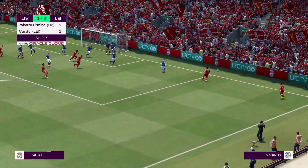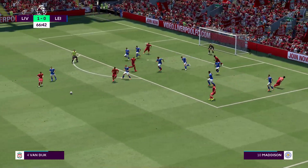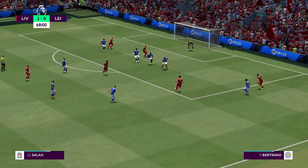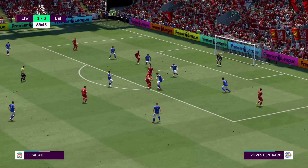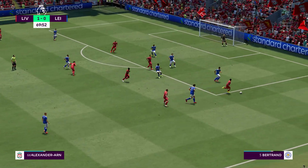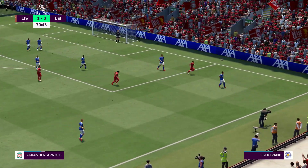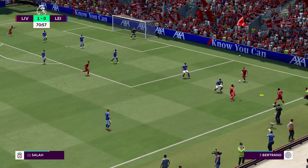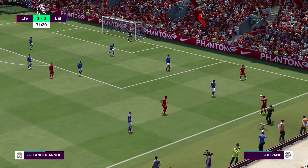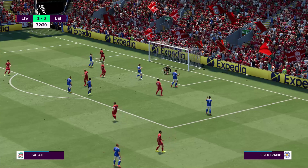They take it short. Alexander-Arnold. And Dijk with it. Mohamed Salah now — he's trying to create something, closed down straight away. Alexander-Arnold. So a throw-in here. Possibilities in the centre — good tackle, it'll be a throw. Salah, here's Fabinho, and diving to thwart him.